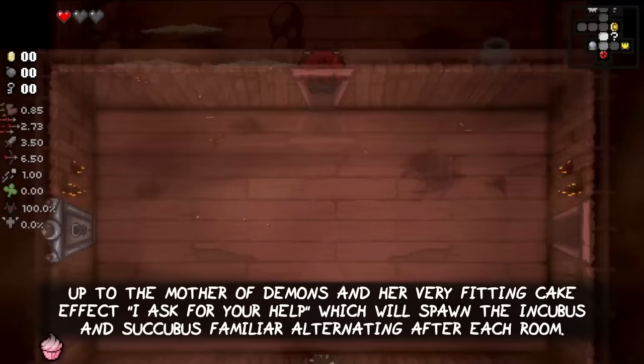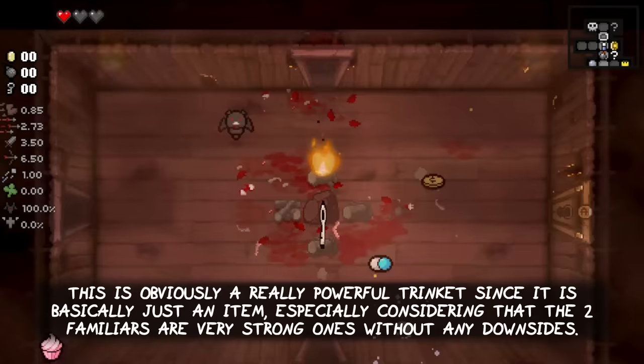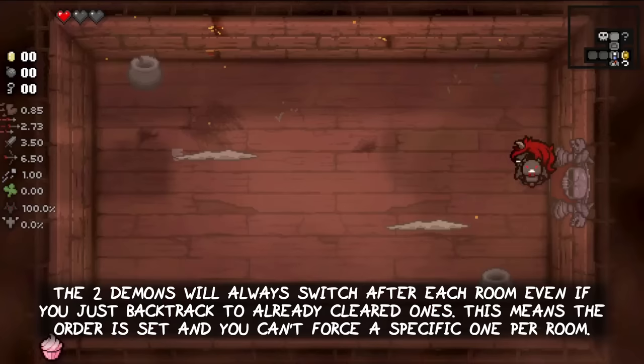Up next is Tainted Lilith and a very fitting cake effect called I Asked for Your Help, which will spawn the Incubus and Succubus familiar, alternating after each room. This is obviously a really powerful trinket since it is basically just an item, especially considering that the two familiars are very strong ones without downsides. The two demons will always switch after each room, even if you just backtrack to already cleared ones. This means the order is set and you can't force a specific demon for a specific room.